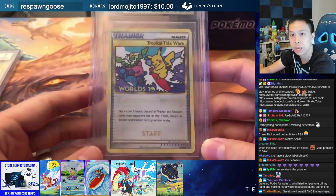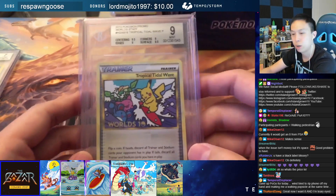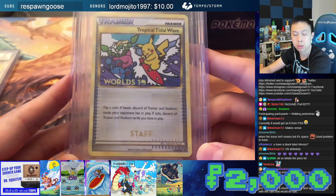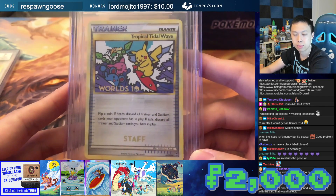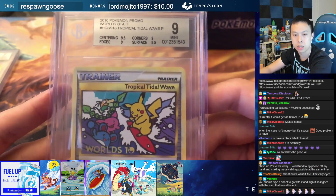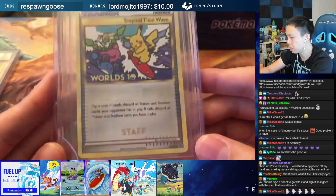The price on this card is $2,000. Some research shows that's actually right around or cheaper than where a PSA 9 has previously sold. In the host's estimation, being a strong BGS 9.5, it could be worth at least three or four thousand — so it's actually a really solid price for this card.